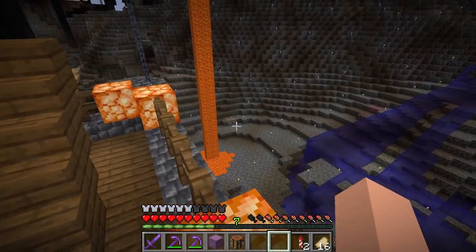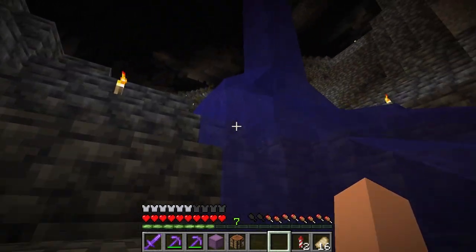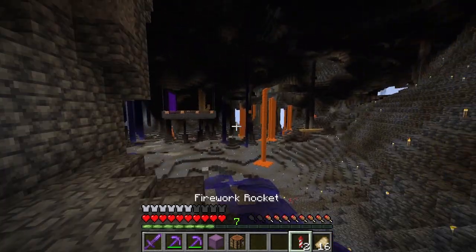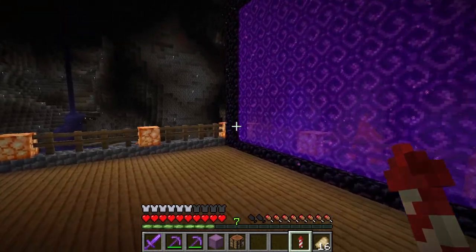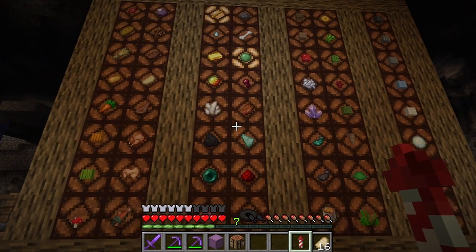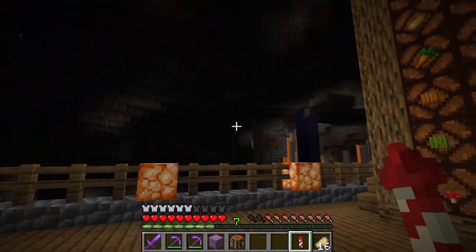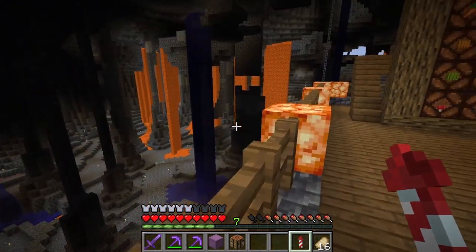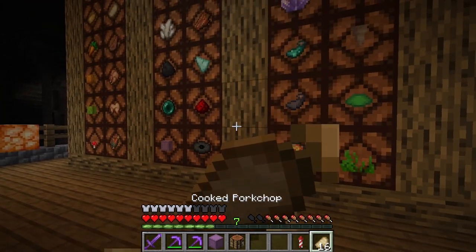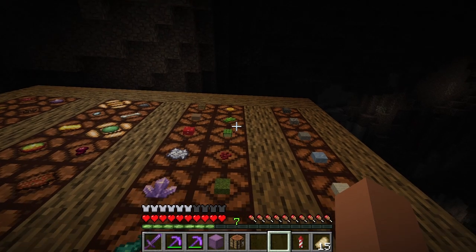I completely forgot about amethyst shards until I was placing down the torches, because it just so happens that over here we have a geode right here — so that is very useful. I'll need to find a better way to and from it. I'm thinking of some red bridge down on either side — that'd be quite nice. So we have geode amethysts, glow ink sacks and regular ink sacks. Hopefully I can get them by spawning in here — we can definitely get glow squid spawning in here, I know that because it's been happening. And a lava farm, because now we have infinite lava buckets. Sunflowers for all double tall flowers, sugar cane and cactus — they're all pretty simple.